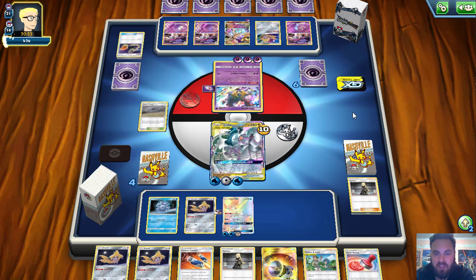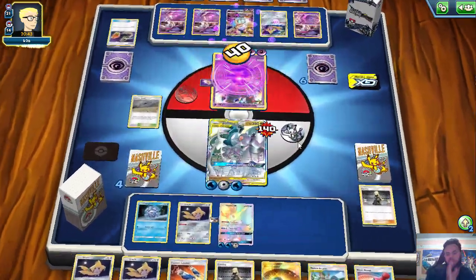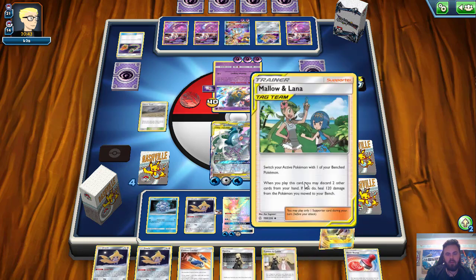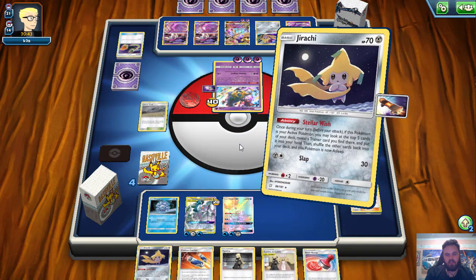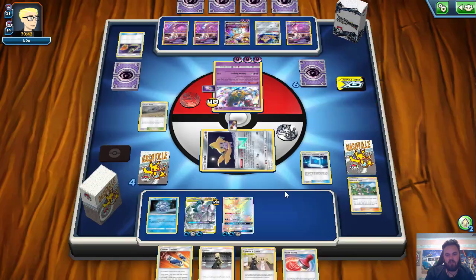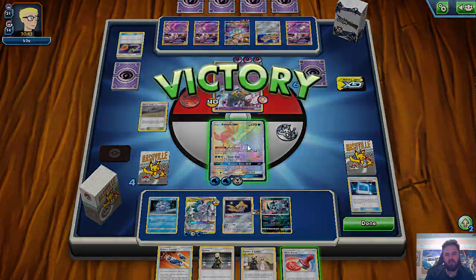We see the Switch — Giratina is going to come up, we're going to get Shadow Impacted. I just don't think it's going to matter, especially since I'm going to Mallow and Lana this turn. We are going to discard Great Catcher plus a Jirachi, heal all that damage, bring up our Jirachi. They don't have an Absol on the bench so it's free to do that. We just Stellar Wish. There's the Peeko we wanted. We Peeko back the Jirachi and grab an Absol. Put down the Absol to increase the Retreat cost. Retreat out to Keldeo — and then he just forfeits.